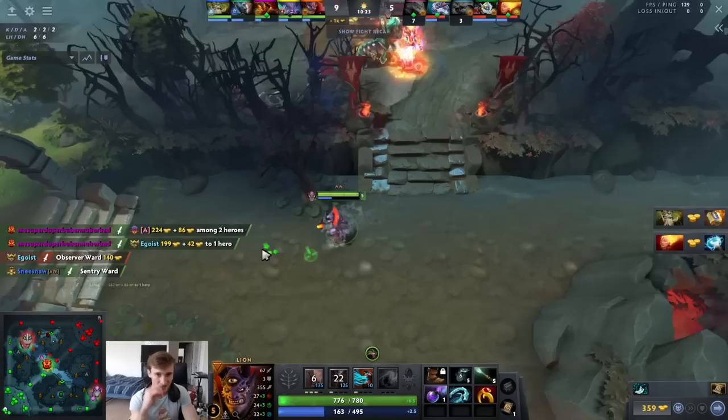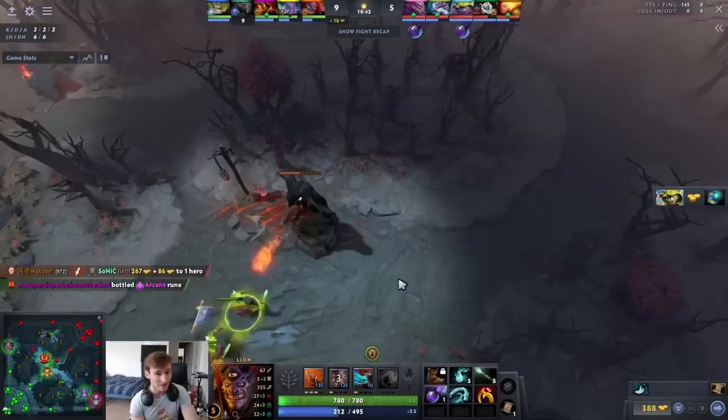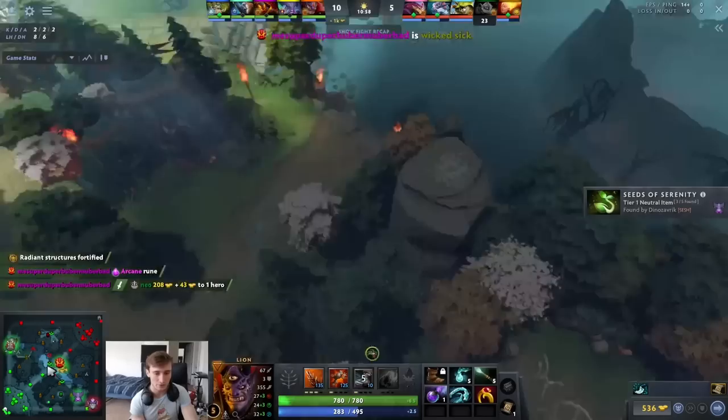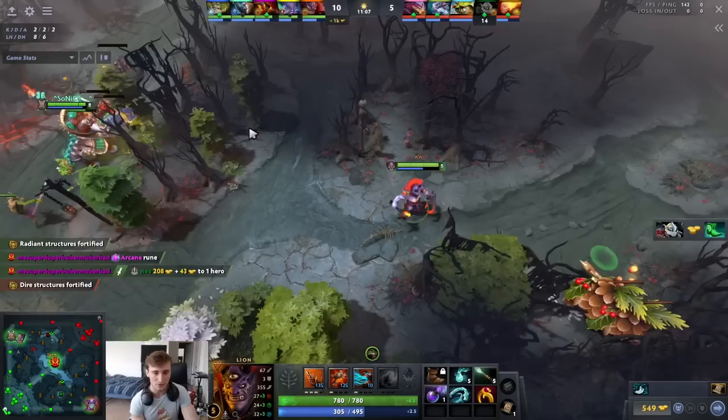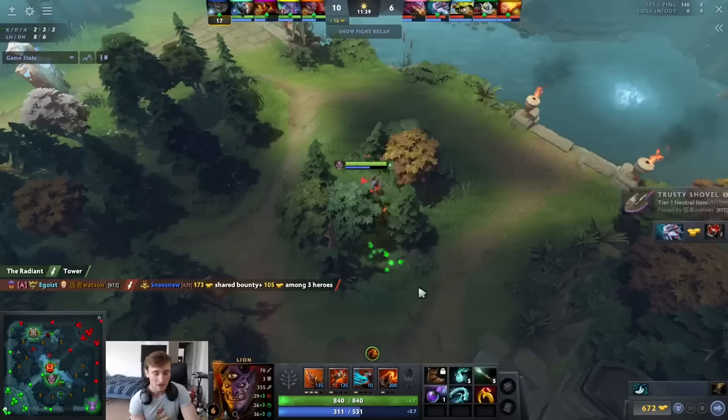Magnus dies — maybe that was intentional baiting so Soxas could have the lane to himself, very smart. He's going to farm with the creep wave. It's really good to understand when your hero just isn't that strong — daytime level five Lion, you're just not that powerful. But now he hits level six and his options open up. He TPs mid because he sees an engagement going on, looking for a kill, but doesn't find anything.